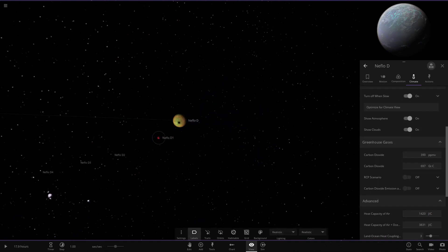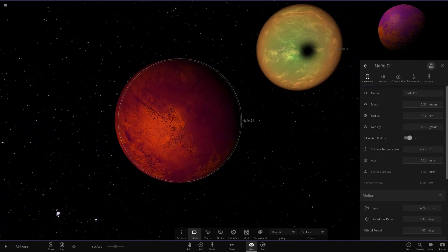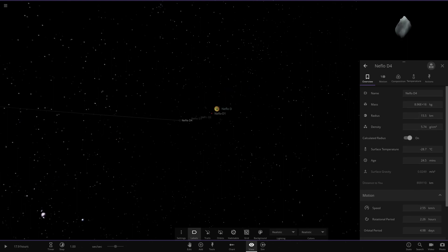Going back to realistic mode, there's actually an eclipse on it by this moon — a pinkish-orange colored moon. Really like the planet. Then we have some more minor moons as well.